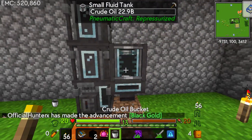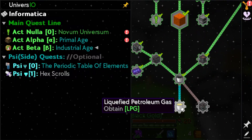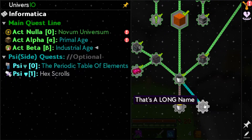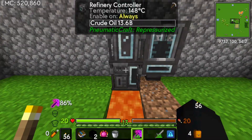Yes, perfect - kerosene, gasoline, and LPG! Also while I'm here let me quickly get a bucket of oil to complete that quest. Now it wants us to get liquefied petroleum gas - a bucket of LPG. The Thermo Pneumatic Processing Plant is the thing that makes plastic.